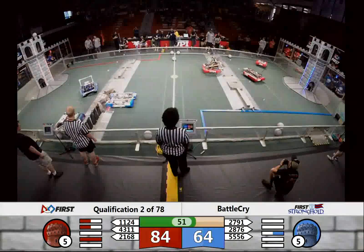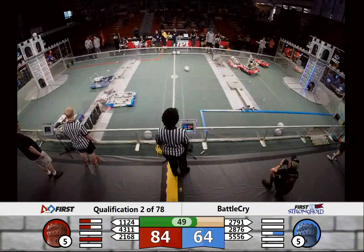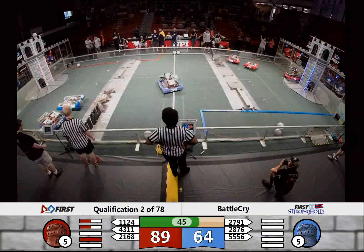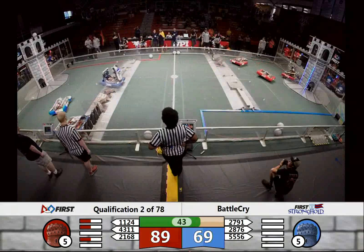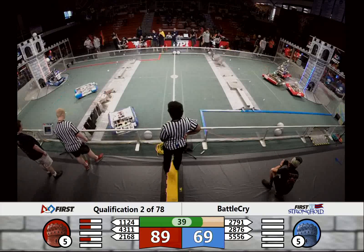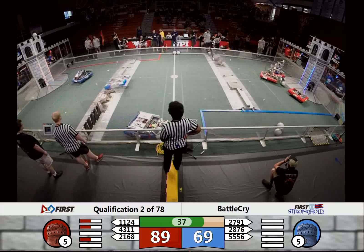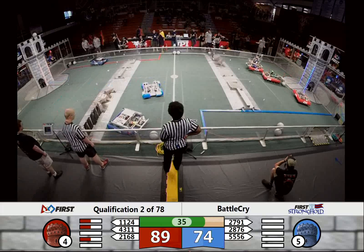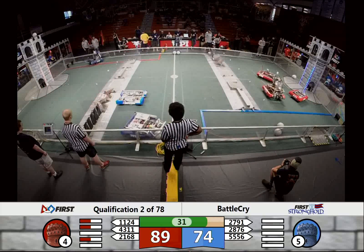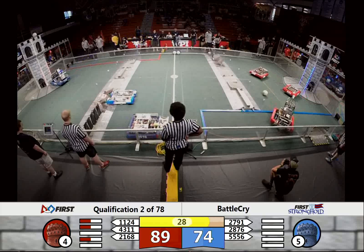53 seconds remaining. 1124 tackling that center defense, taking all of the defenses out of the Blue outer works — fully weakened, and that's a breach for the Red Alliance. Shaker Robotics nailing another one up high, another five points. Red still has three defenses with one strength, trying to take them out so they can get the breach themselves, with 30 seconds remaining.